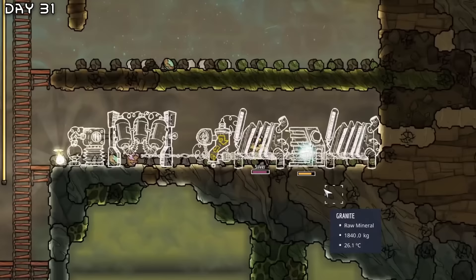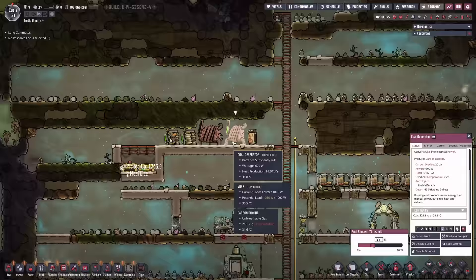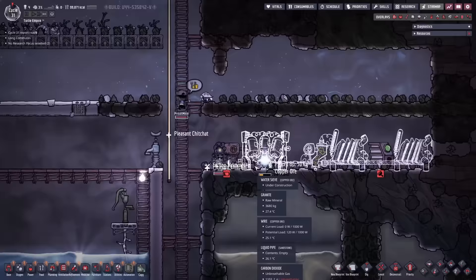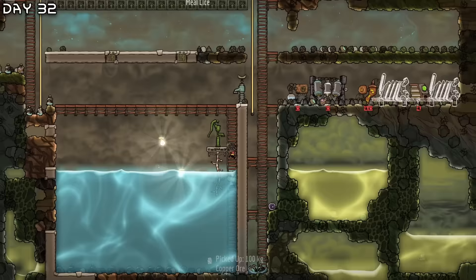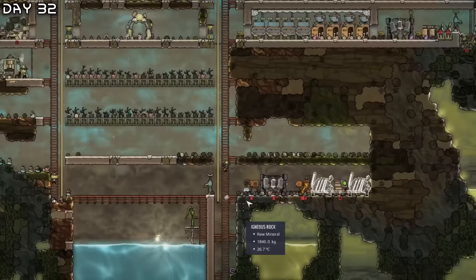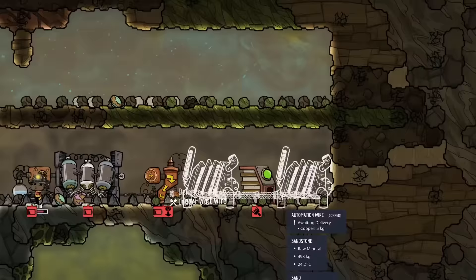Finally constructing everything here. A good thing with hatches as well is they excrete coal, which can be used for coal generators. Got the carbon skimmer and everything. We can go for improved strength and tidying — that's a very good skill. Our dupes unfortunately have to go to the water here to get items, which is making them slightly stressed out. Let's hook up some automation wires because this is on the smart battery.